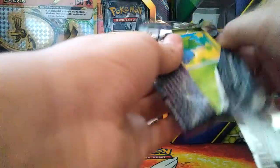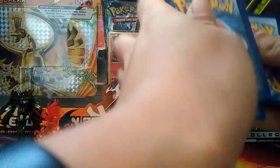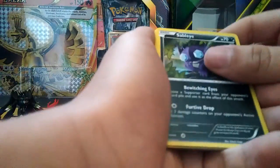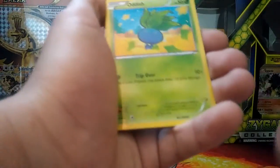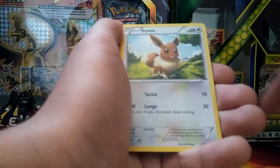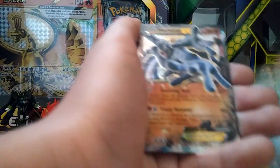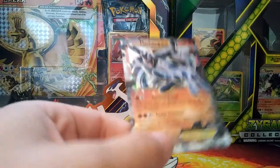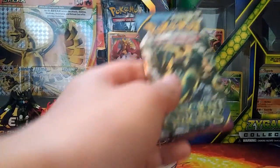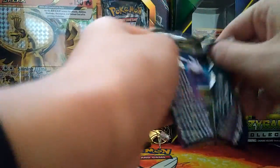Pack four - hopefully something good. Got a Sableye, a Tangela, an Energy Recycler, an Oddish, a Meowth, a Combee, a Quagsire, an Eevee, a Vaporeon follow, a Spirit Link, and a Machamp EX. That's really nice right there! One EX in this half of the booster box so far - pretty good.